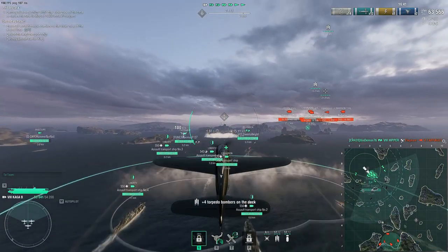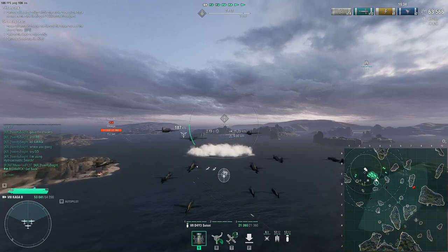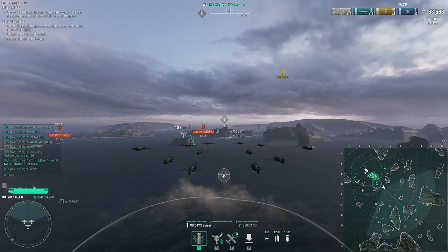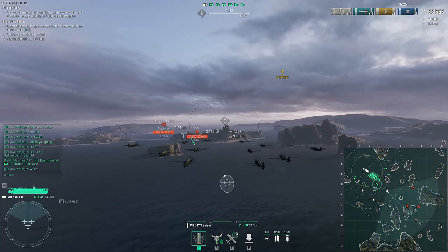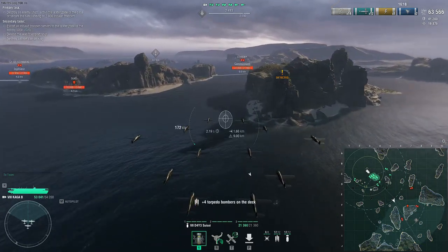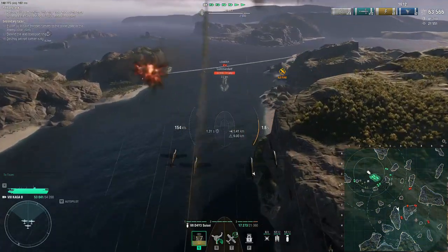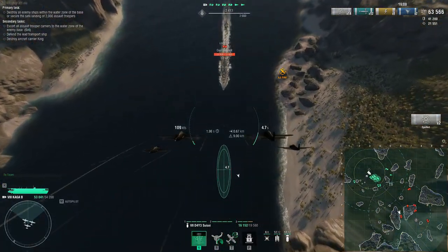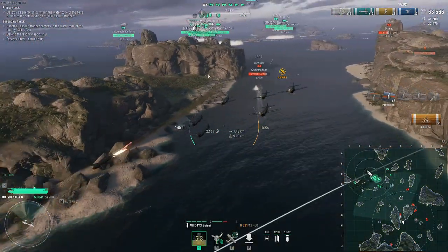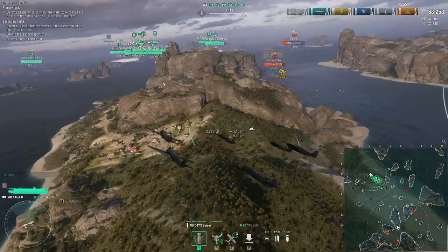If you hit the destroyer — not kill, just hit — if the destroyer takes damage then all of the transports will immediately activate. So those are the three triggers to move the transports: the time the destroyer takes damage, and a transport gets killed. Those are the three triggers. Here we're actually going after the Leander on our way to the transports. I just went with the Leander this time.